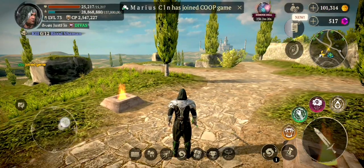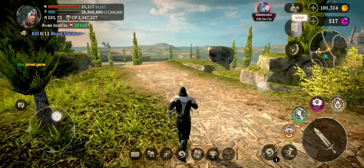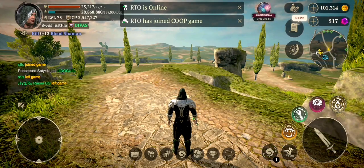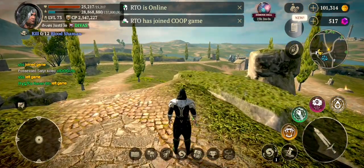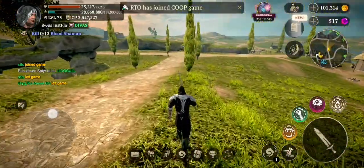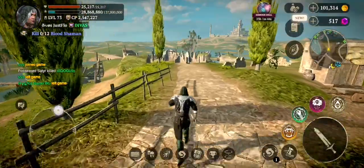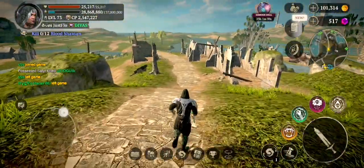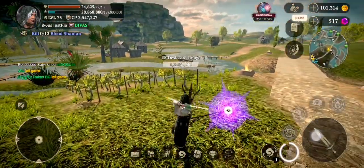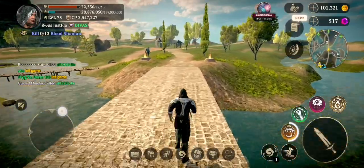First, I tried an assassin strength build — I put all my points on strength, but I died a lot. With every attribute point invested in strength, your character packs a serious punch, from devastating melee attacks to increased damage output. This build excels in delivering swift and deadly blows to enemies. It's very good for PvP and also for co-op, but in a one-on-one fight, high damage means less health.